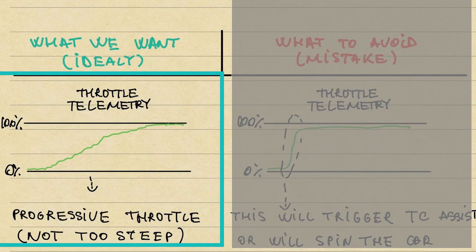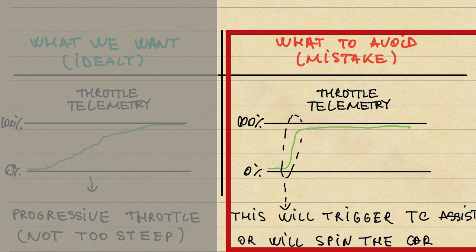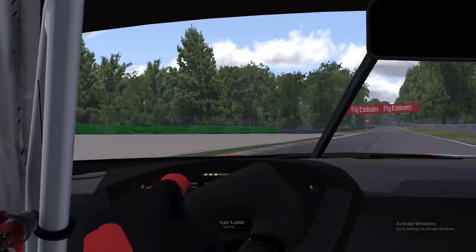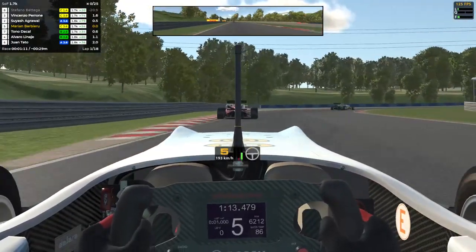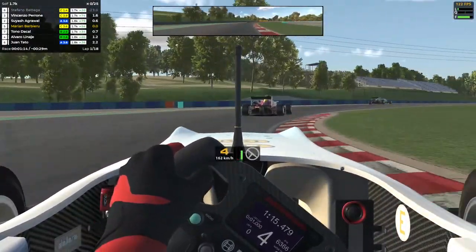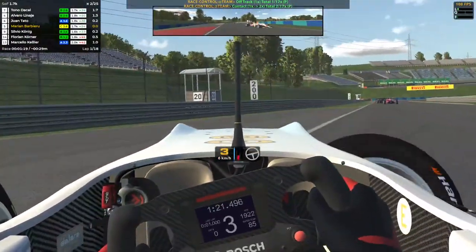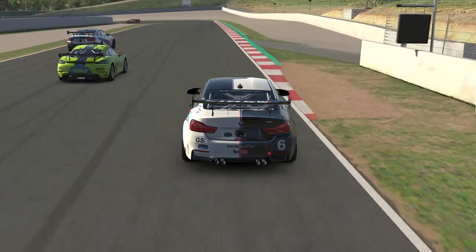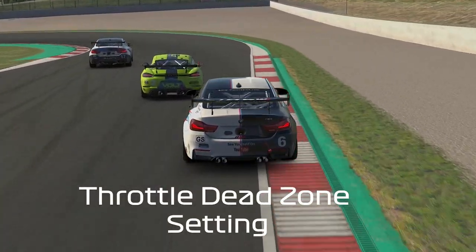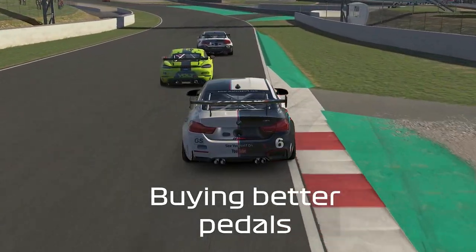As we did before, this is how it looks if you draw it. We want a progressive input as seen on the left side, not too steep as it is on the right side. To fix this, you need to modulate the pressure applied on the throttle. Different things can help here, such as adding a small dead zone in the game settings, avoiding being aggressive on cold tires, or getting a premium set of pedals with a dampener. Whatever works for you.